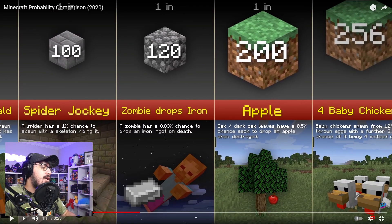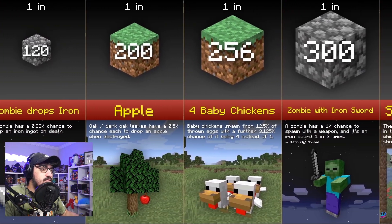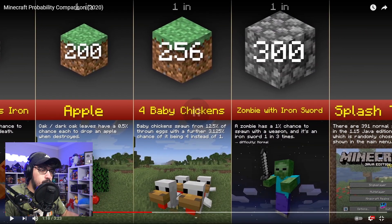One in 200 for apples — I guess that makes sense because I think each leaf has that chance, so usually you get at least one apple from a tree. When you break it down per leaf it's actually pretty common. One in 256 for four baby chickens — baby chickens spawn from 12.5% thrown eggs with a further 3% chance of it being four instead of one. I did not even know that!